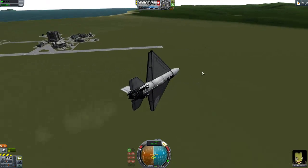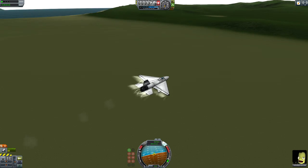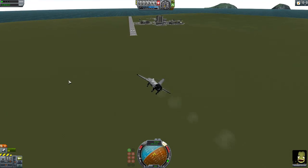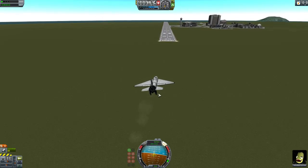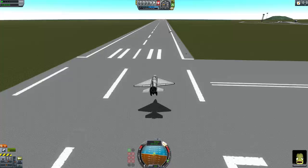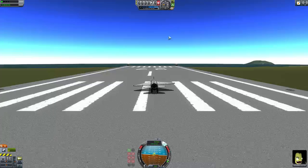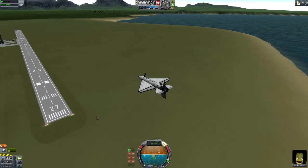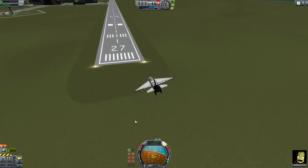Now we have the issue of landing — I didn't think about that with this plane. Slow down, turn around. In this game you don't really brake that much anymore. Not going to make that — luckily I have enough speed to take off again, turn around, and give it another try. I forgot to put my engine on a toggle so I could turn it off instantly.